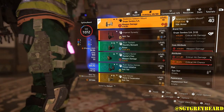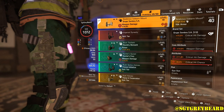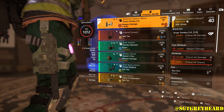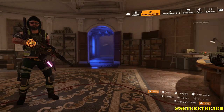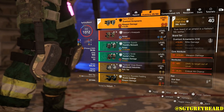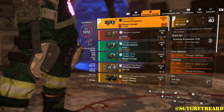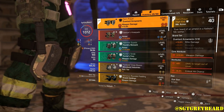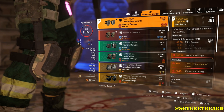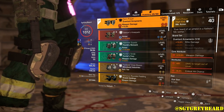Moving to the holster, we have one piece of Grupo Sombra, so we get that critical hit damage bonus. Once again I've got weapon damage, crit hit damage, and crit hit chance on there. We're running the Fox's Prayer kneepads — they're maxed out and one of my favorite pieces in the game. That 8% damage to targets out of cover really helps out.